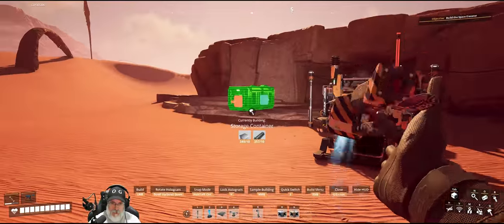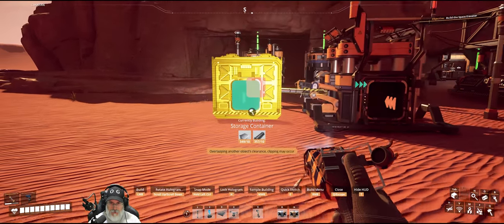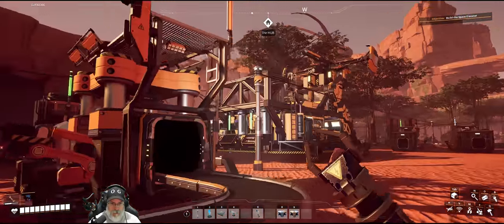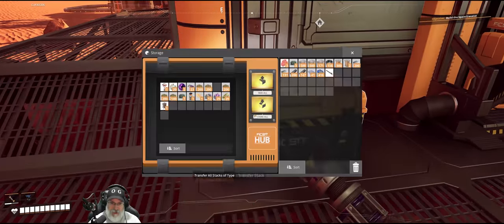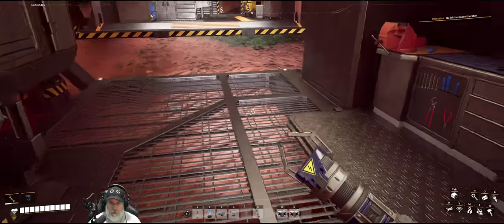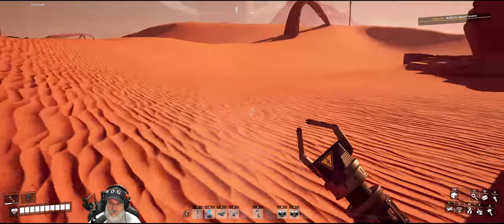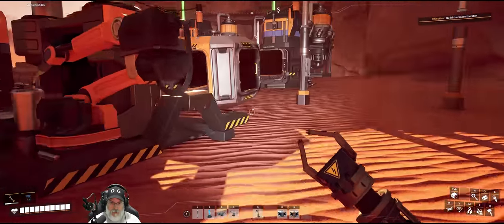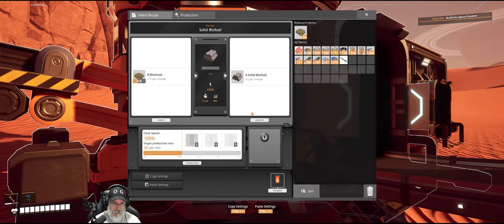We're going to grab another container, flip it around, and connect it. Now what we're going to do is make a little bit of solid biofuel by hand. Let's grab all of this, put it into the input container, but I want to make a little bit by hand so we have it for the chainsaw. That should kick in — there it goes. We'll clear out the normal biomass first.